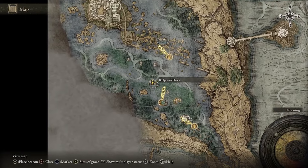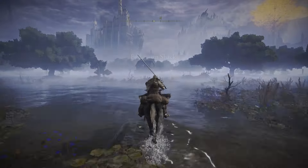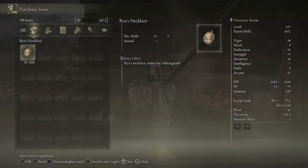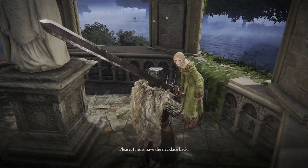Head northwest of her location to the Boilprawn Shack, where you'll confront Boggart. He's not super excited to see you, but you can ask him to give you the necklace and he'll tell you to buy it. For 1,000 runes you can buy the necklace, then make your way back to Rya to return her trinket.